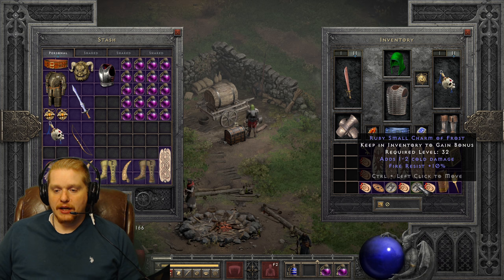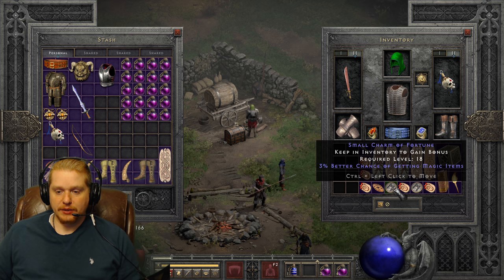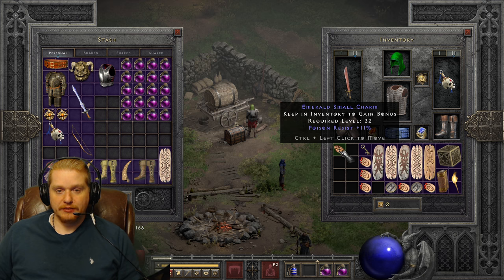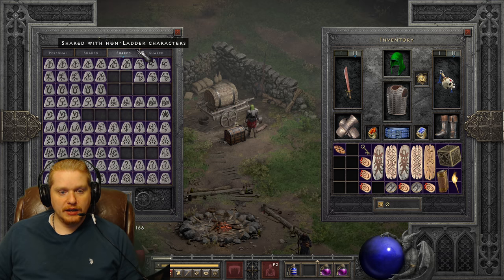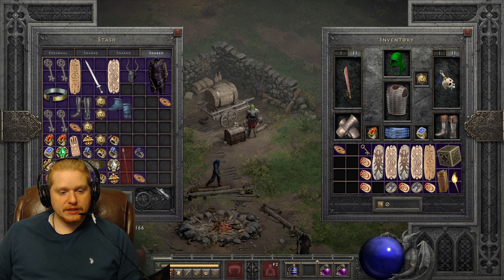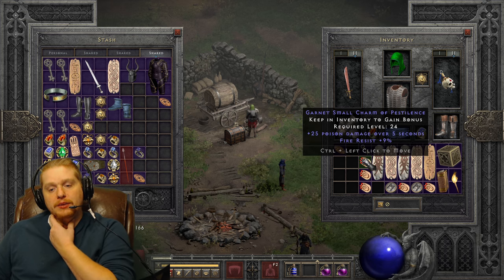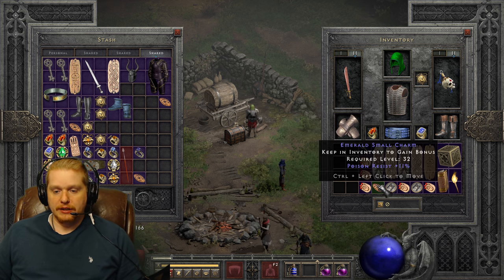When it comes to individual resistances - not all resistances, but individual resistances like plus poison or plus fire - the maximum you can get on a small charm is 11%. There are some really nice charms you can get with individual resistances. When you look at maximum resistances for a grand charm, they definitely spike up higher - I believe the maximum for a grand charm is something like 33%, which is a lot of resistance on one particular charm.